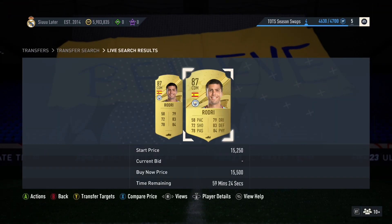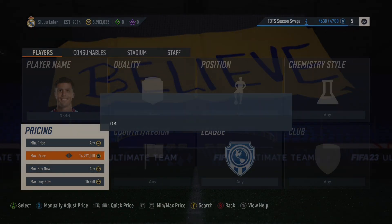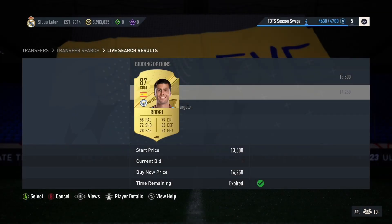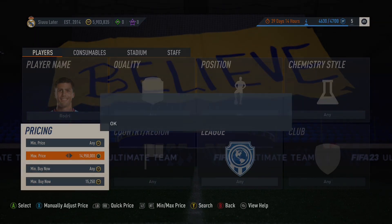Let's talk about some investments — what's safe at the moment and what I personally recommend. My favorite investment is in the background. I personally think this is a no-brainer — I do think they're going to go to 21,000 to 22,000 coins with a guaranteed Team of the Season pack and another gamble SBC, these cards will fly.